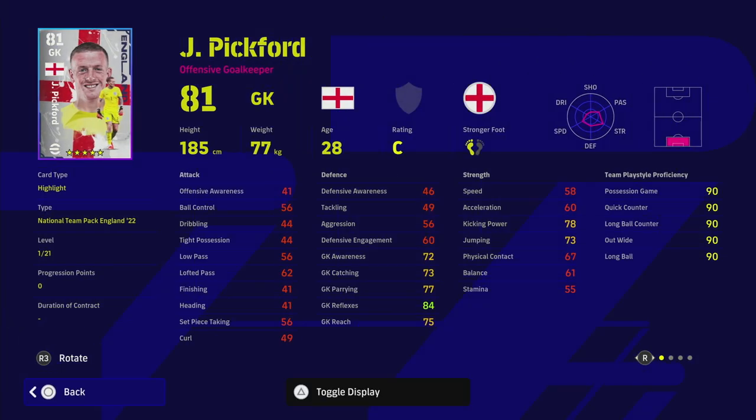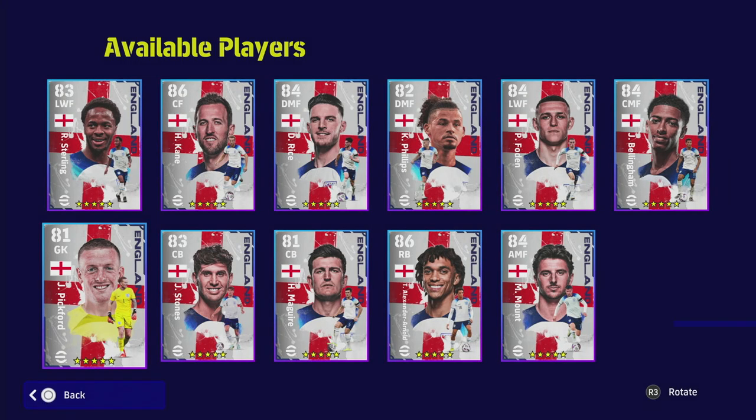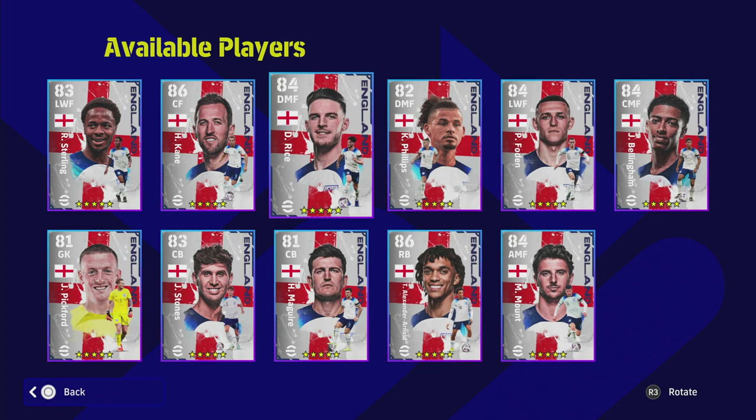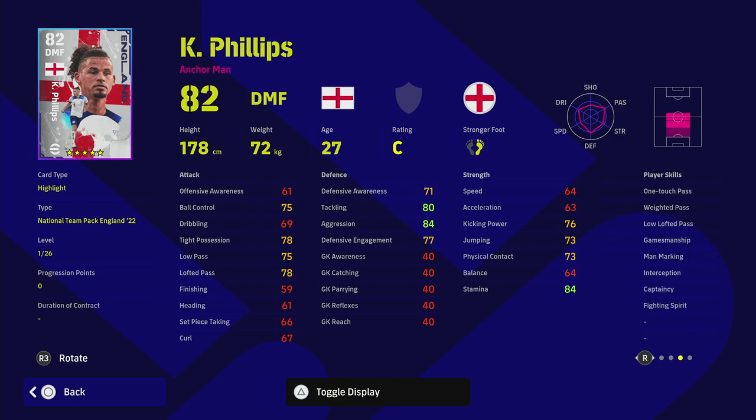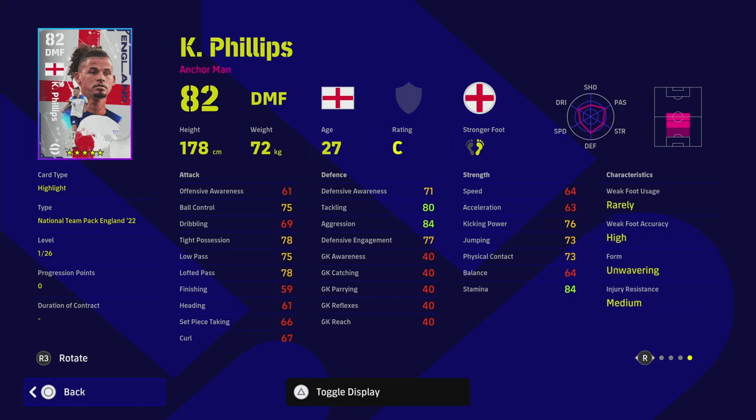I never really pay too much attention to a goalkeeper unless they're in the top five or six in the game. Pickford has 84 reflexes — you can get that into the mid-90s depending on how you train him. The sweet spot for reflexes is 92; anything under that isn't really meta. He does have low punt and penalty saver which is nice. Phillips is the last one we won't look at in depth, but he's a very good player — he has interception, unwavering form, one touch pass, and his tackling and aggression go into the 90s.